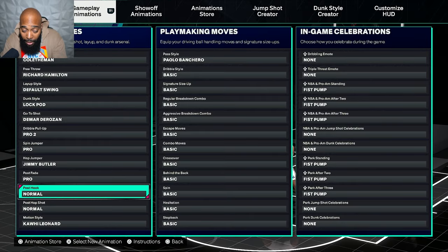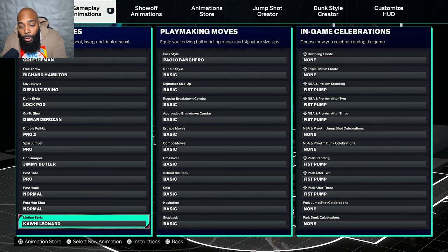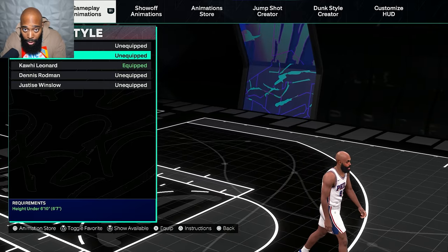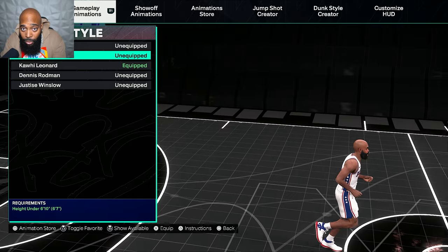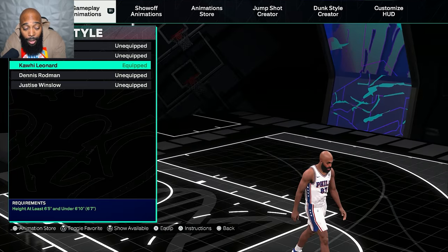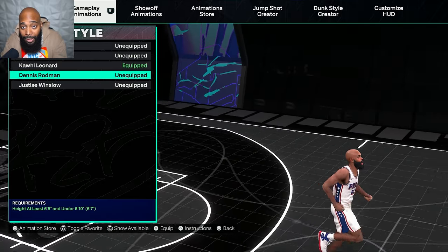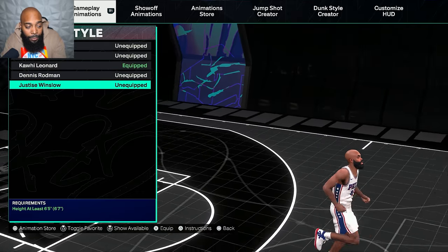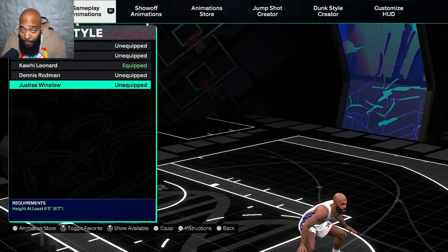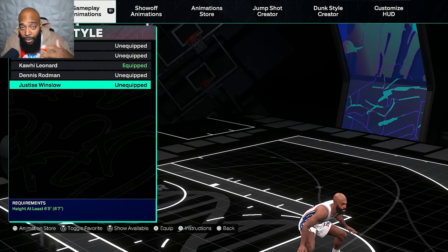My post fade is Pro since I'm not posting with this build. Post hook and post hop shot are on normal. For motion style, listen up — if you are a guard running fast breaks, get Alex Caruso. If you're a lock who plays on-ball in the rec center, get Kawhi Leonard. If you're a popper who wants to get down court fast and shoot threes, use Dennis Rodman. If you're a guard who likes drop-down defense and playing lanes, get Justice Winslow — both arms spread out and you get better right-stick ripper animations for lunging steals.